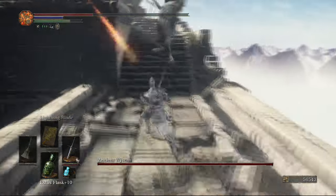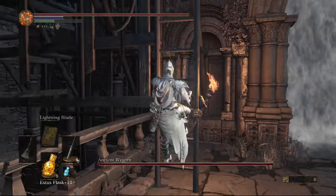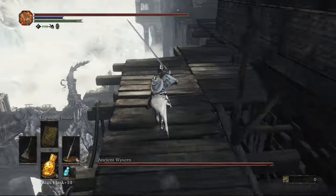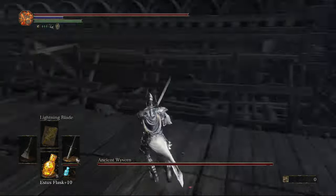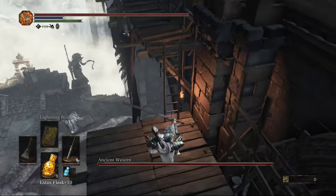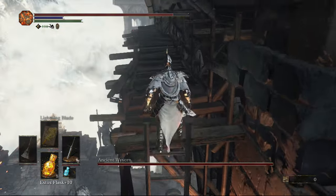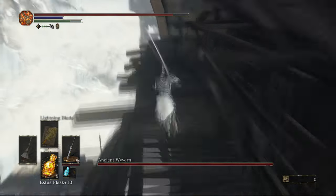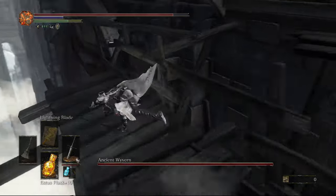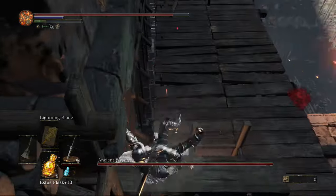This time we are going to continue to the final bridge. Go across and try to ignore these enemies as best you can. Beside this guy with the shield there's actually going to be a ladder. The way you kill this boss - from this ledge just here you have to go to the left and jump on his head and you'll instantly kill him. But first we're going to climb this ladder and go all the way to the end for some twinkling titanite.